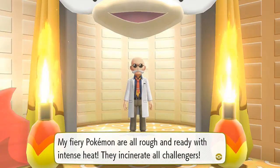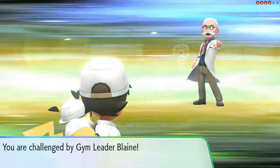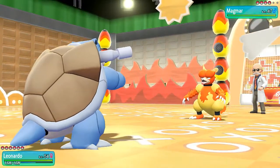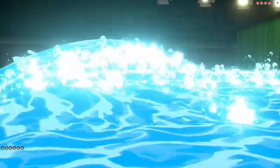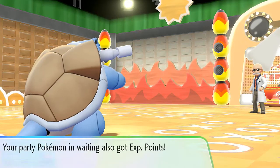I'm Blaine, the Red Hot Gym Leader here. My fiery Pokemon are all rough and ready with intense heat — they incinerate all challengers! So here we go, guys — our seventh gym battle right here against Gym Leader Blaine. He's coming out with Fire-type Pokemon. Going up against Magmar, and we're going to be doing the Leonardo dance right here. Let's go with a Surf attack. Magmar's faster, but we soak him up — and there goes Magmar. We get more experience points.